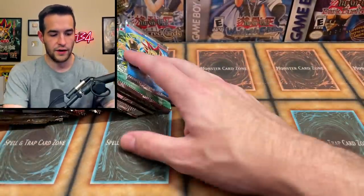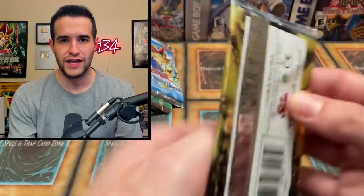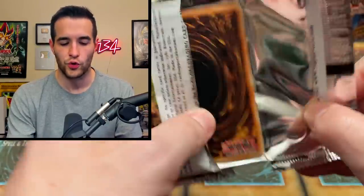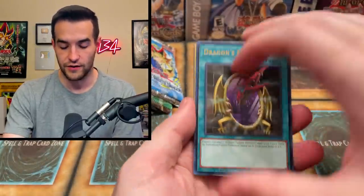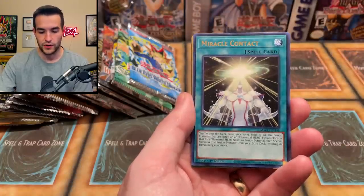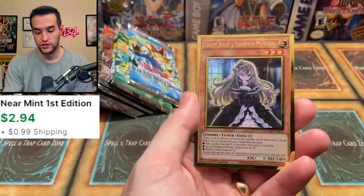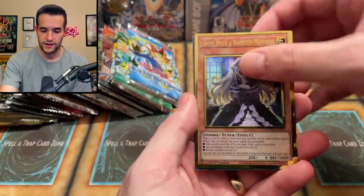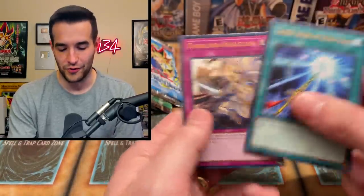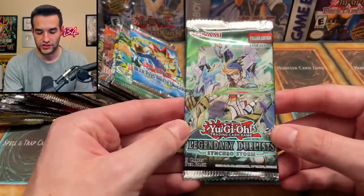Now we've got regular Maximum Gold. Isn't this the one that has the Toad in it? He was like $25 for the gold rare or something — it was nutty. I don't know if it's still that price. Let's try and pull that. We got Temple of the Six, Miracle Contact, Ghost Sister and Spooky Dogwood, Ghost Belle and Haunted Mansion. Just got to reprint the Tens, which is probably going to be worth a lot more because people like secrets more than gold rares.